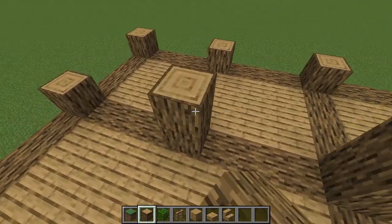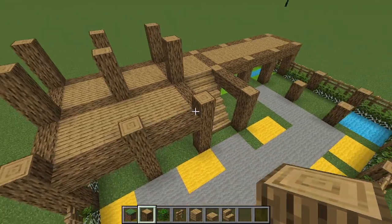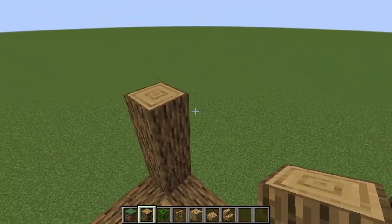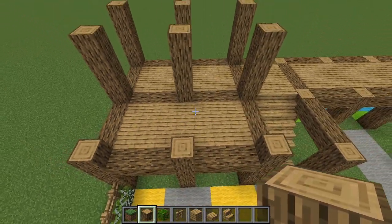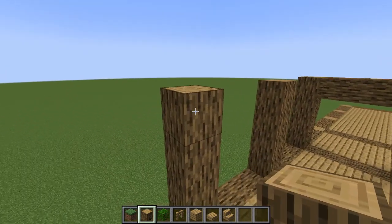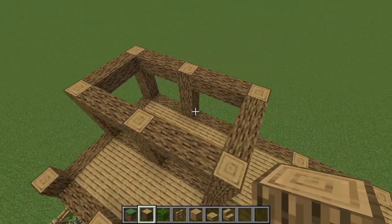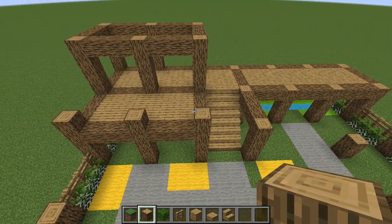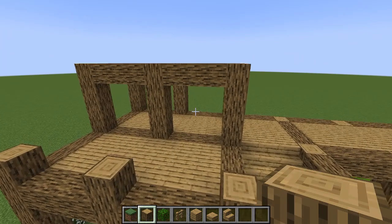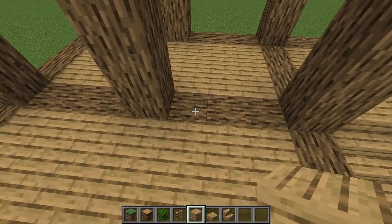Then add another two blocks to this half — not the other half. This extended section is going to be the porch. Now place one block on top and connect them again, leaving a three-by-three block gap in the middle of the frame. This frames the basic shape of the building before filling in with oak planks. From above it doesn't look much different, but from the side you can tell it has changed in height.